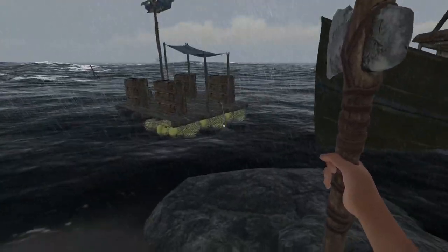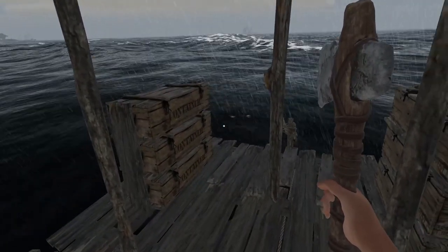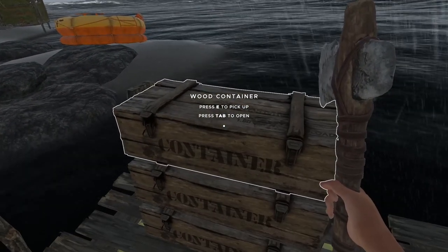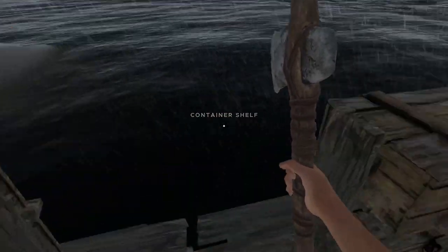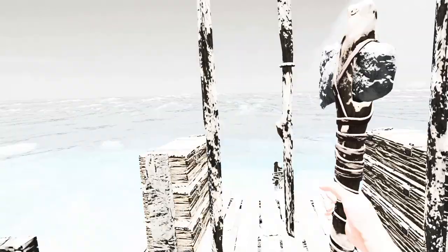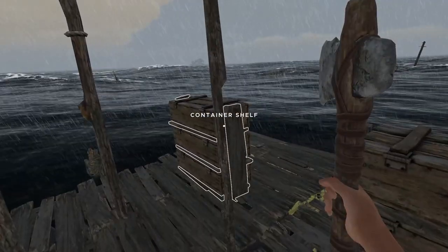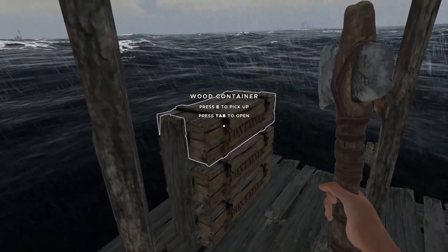Moving on to something a little more advanced — container shelves. As you can see here, I have four container shelves and each contains three containers. You will find these generally on islands or in the boats. These container shelves effectively tie these containers to this location. This ship itself has actually been capsized. If you want to check out some Stranded Deep live gameplay, come check me out on YouTube on Monday or Wednesday at 7:30 GMT.